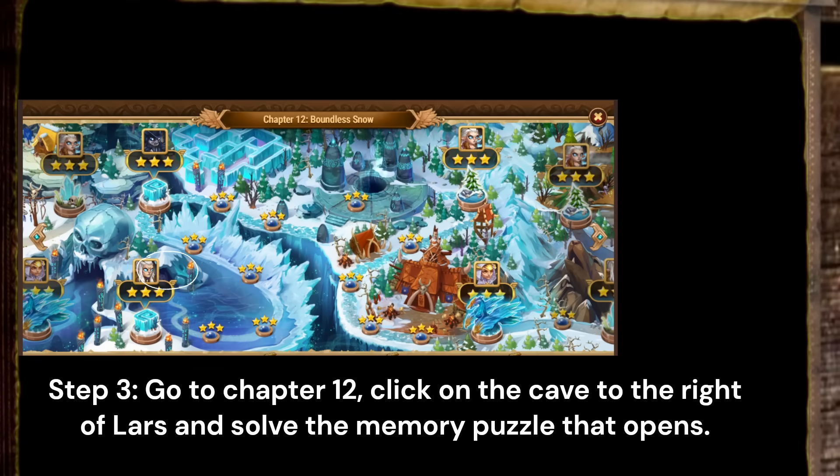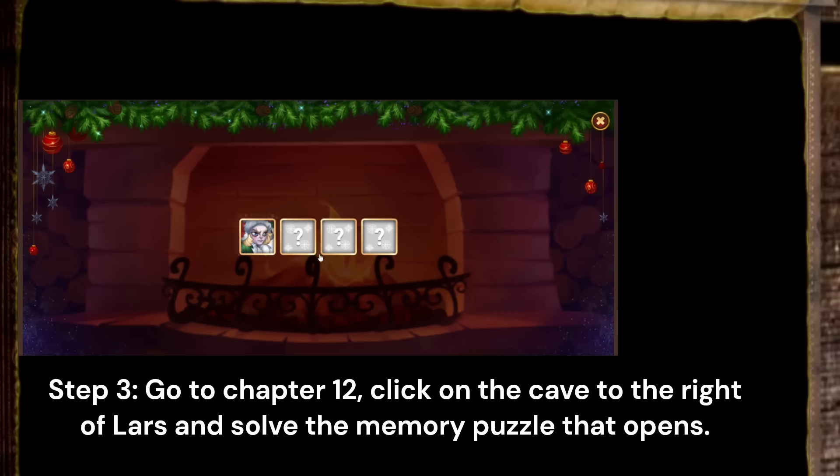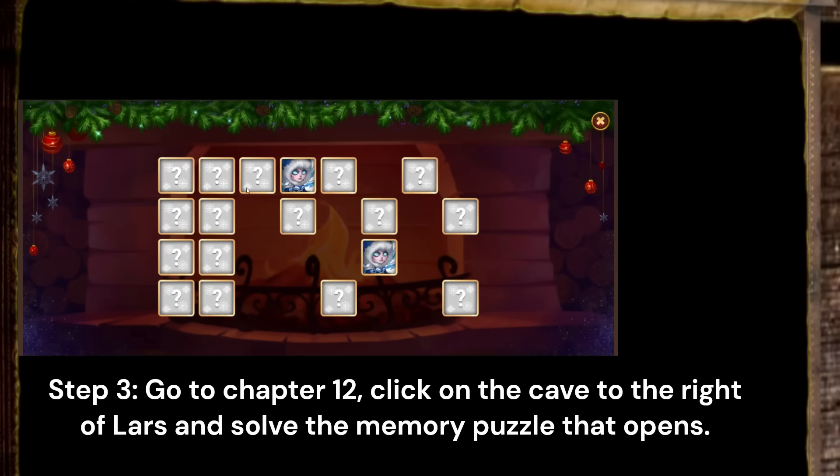Step 3: Go to Chapter 12, click on the cave to the right of Lars, and solve the memory puzzle that opens.